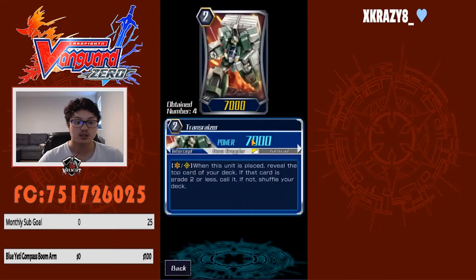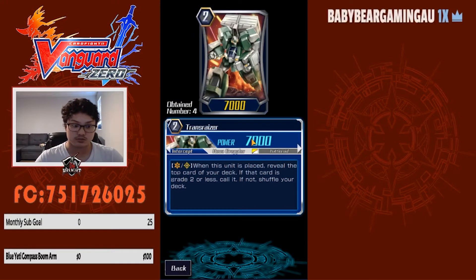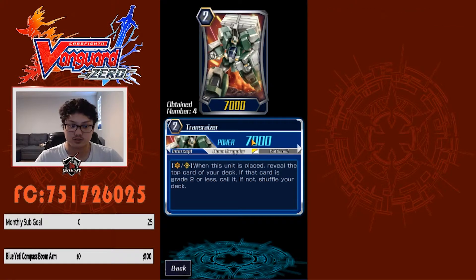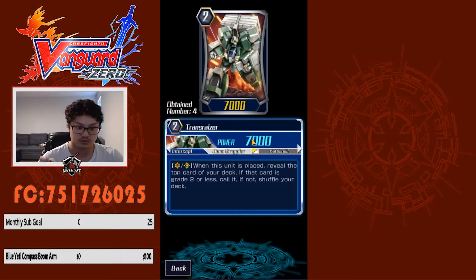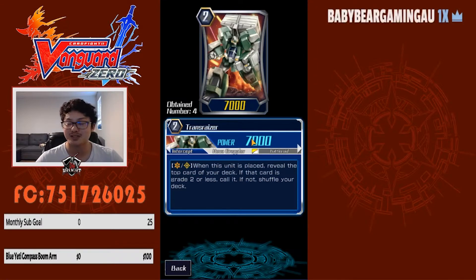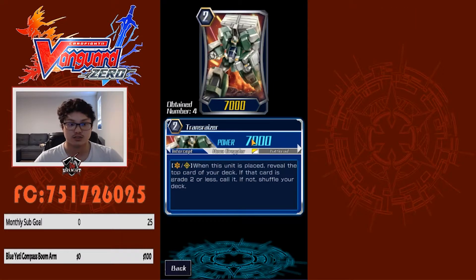I run four Trans Razors. When this is placed, reveal the top card and call it if it's grade two or less. This is really good for filling the field as fast as possible. There's another card that does a similar skill — Barbacar does basically the same thing but for any grade. Trans Razor restricts it to grade two or less, same idea overall.